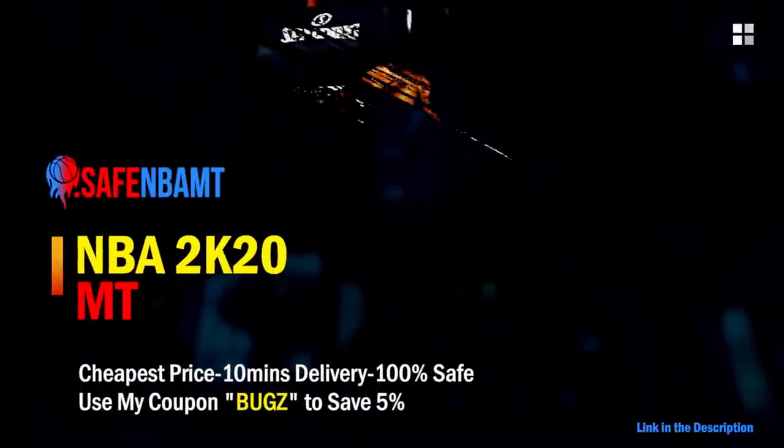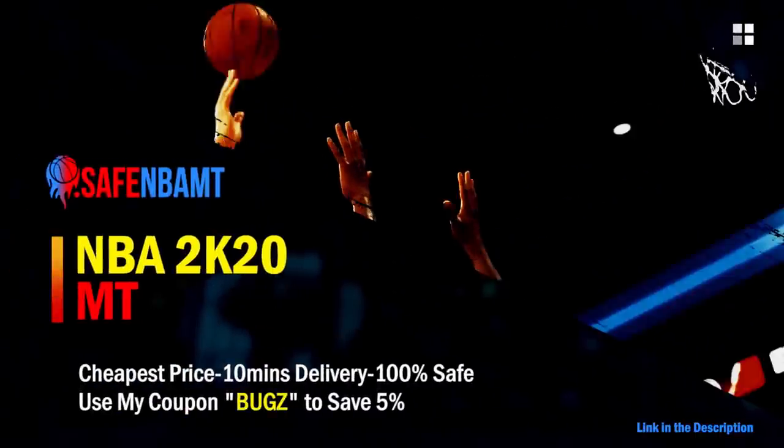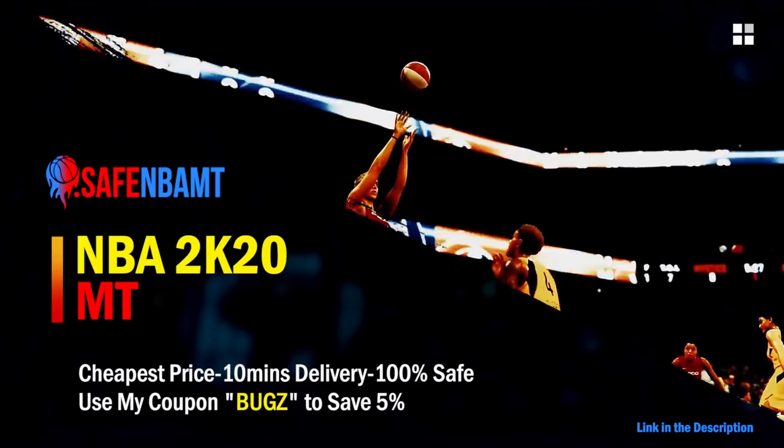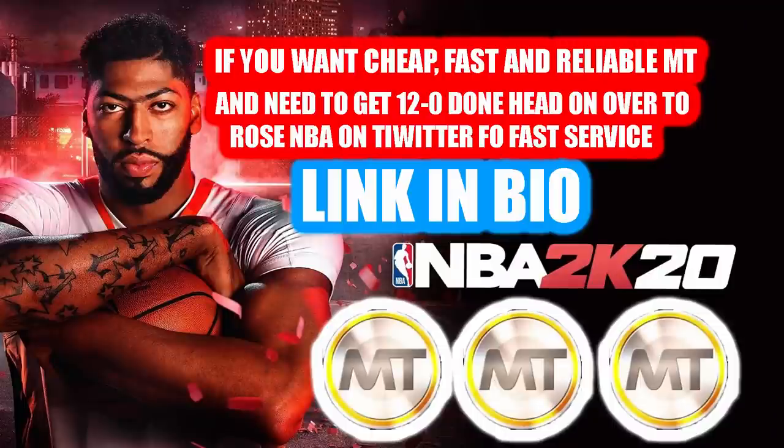If you want cheap, fast, and reliable NBA 2K20 MyTeam coins, head over to nbasafe.com and use code BUGS for five percent off at checkout. If you want cheap, fast, and reliable MT and need to get 12 and 0 done, make sure to head to my second sponsor, Rose NBA, on Twitter for a quick, fast, and reliable purchase.